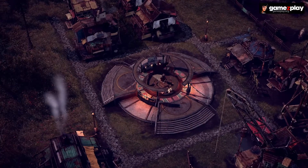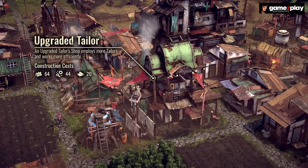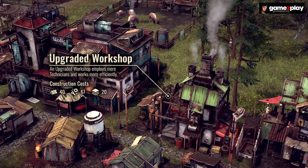But that's not all. The Tailor and the Workshop buildings have received an upgraded version too, making them even more viable throughout the longevity of your settlement.